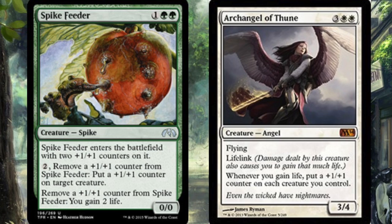Now you have Archangel of Thune — three double white, creature angel, flying lifelink. Hopefully this card gets a reprint; it has been ticking up in price recently. Whenever you gain life, you put a plus one plus one counter on each creature you control.